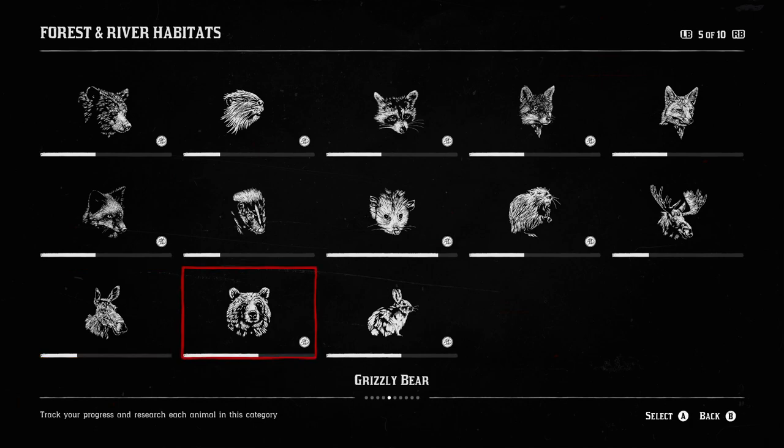The black-tailed jackrabbit can be found pretty much anywhere. For grizzly bears, you don't have to find them in free roam — you can do free roam events or missions for Harriet. We took on a legendary mission after reaching level five in the naturalist role to take down a legendary American bison, and there were grizzly bears in that mission. During legendary and poacher missions and free roam events, you can sample animals and the samples count toward your field guide.